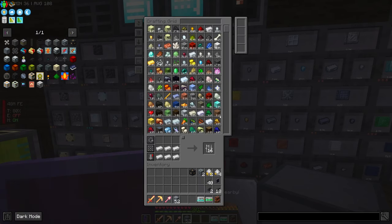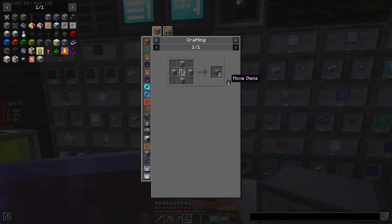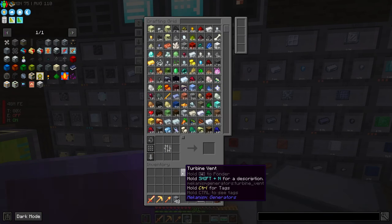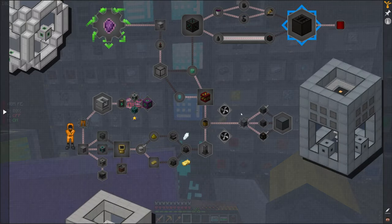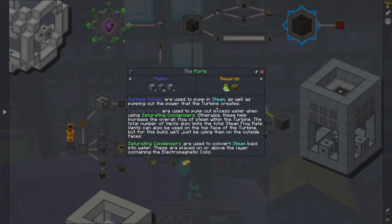We're going to need some iron bars. Let's just make a ton of vents. We're going to need 24 of these and eight condensers. We have eight condensers and we have the turbine valves.